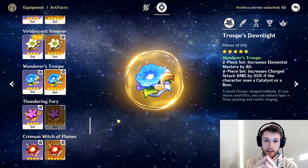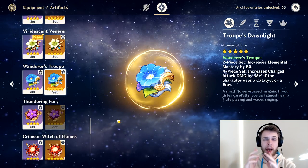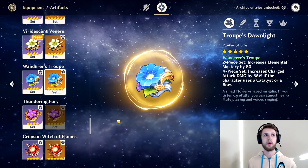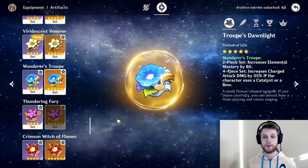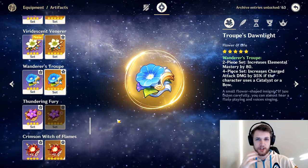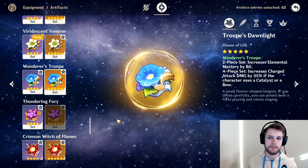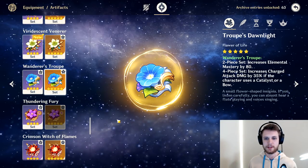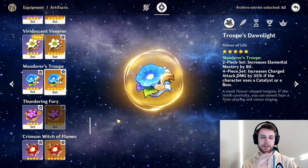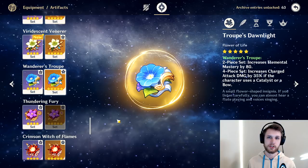Wanderer's Troupe is another one people are talking about for archer characters because it gives 35% charged attack damage, which is very good, but we can only assume it's going to hit the first shot. We don't know if it's going to affect the AoE that happens after. For that reason, I do think Blizzard Strayer might be slightly better — the AoE is going to do less damage specifically because you don't have that bonus cryo damage. So if the charged shot doesn't affect the AoE's damage, Wanderer's Troupe is going to be bad.